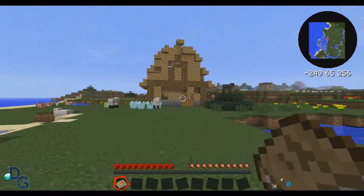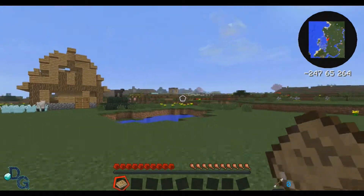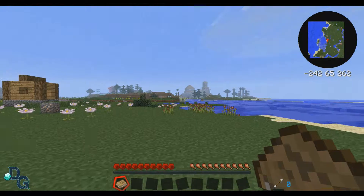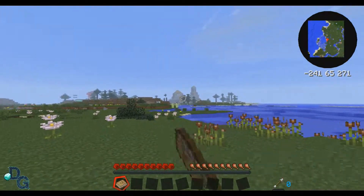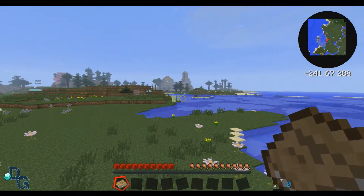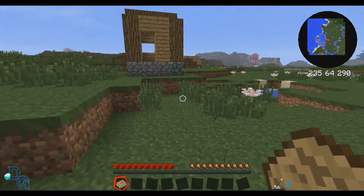Now you'll notice with Hexit there are buildings everywhere. You can see multicoloured trees - there's a pink one over there, some more pink ones - it looks fantastic. There's a randomly generated structure over there, which is in fact a dungeon, but we won't get anywhere near to completing that in the near future.